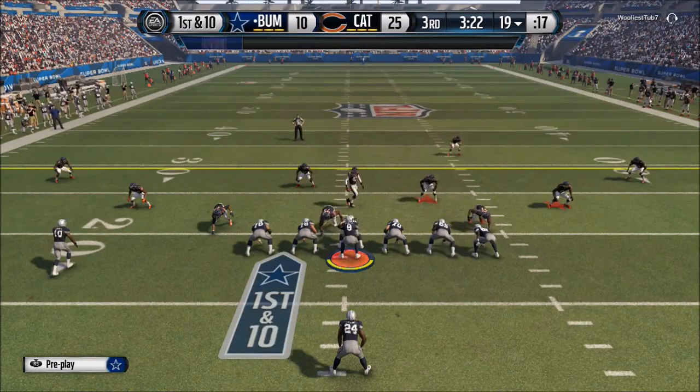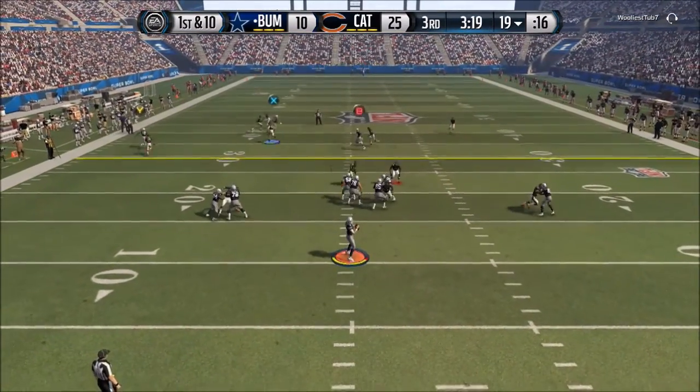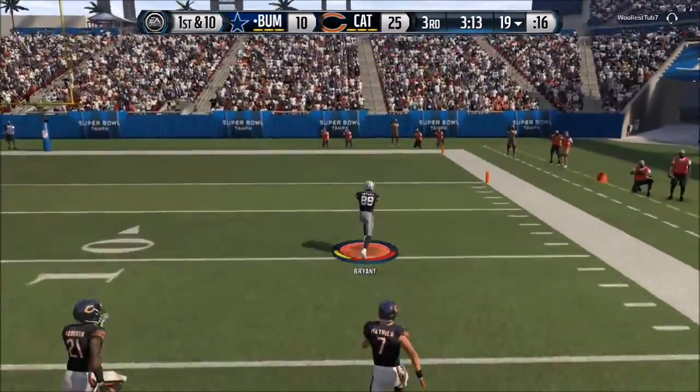So we're down by 15 right now, we need to score fast. We're gonna go to one of my money plays — see if it can work. Dez is wide open down the field. Mariota to Dez Bryant — touchdown baby! Let's go!